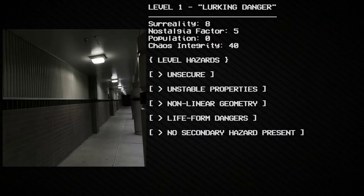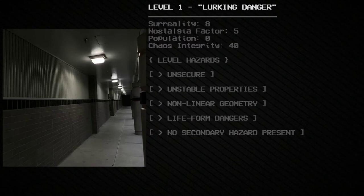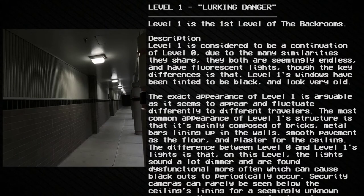Level 1. Lurking danger: surreality 8, nostalgia factor 5, population 0, chaos integrity 40. Level hazards: unsecure, unstable properties, non-linear geometry. Life-form dangers present. No secondary hazard present. Level 1 is the first level of the Backrooms.